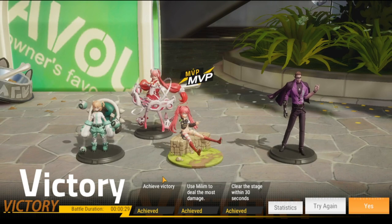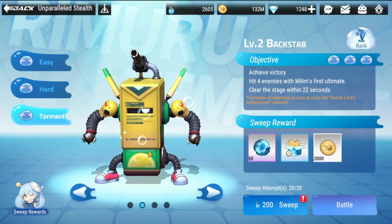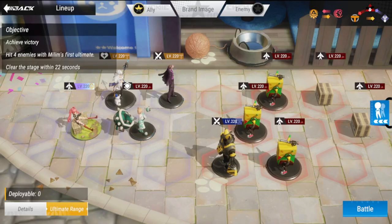Let's move on to the last level, which is Torment. For the final stage's lineup, the key is: Zephyr and Millim should be in the middle lane. Zephyr should be used instead of Mako because of her ultimate buffs and her energy. Let's try this out.